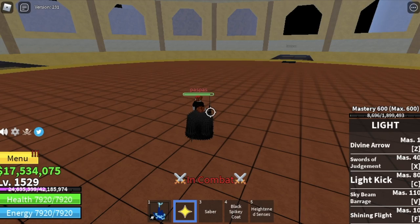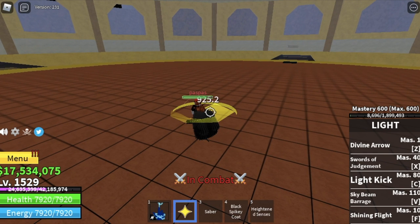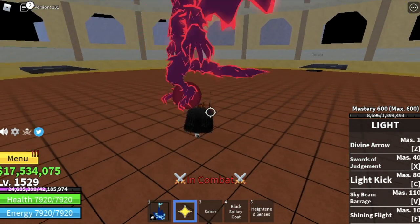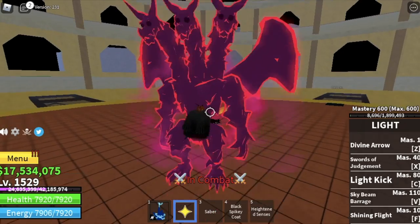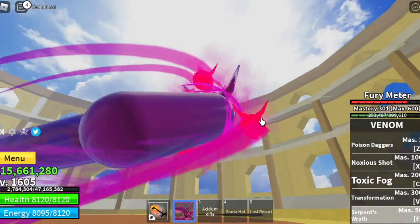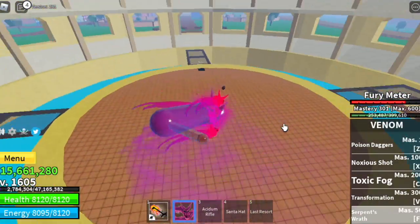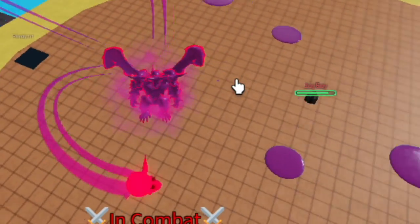First off, will this transformation increase your defense? Yes, it will. The damage without transformation is 900. Now we're going to transform and check if the damage or defense increases — this is my brother's point of view. Did you see that? Damage is 400, so the defense does increase. You need to hit him in the middle to damage him; if you're just hitting the foot, there won't be any damage. For the first skill to try: Serpent's Wrath. There are three heads — three serpents circling around your main serpent — and there is damage.